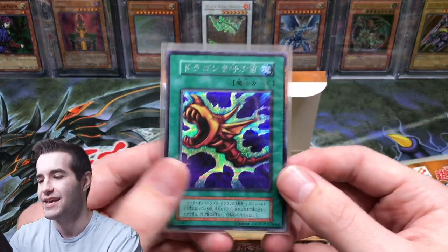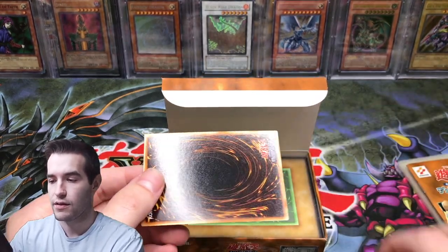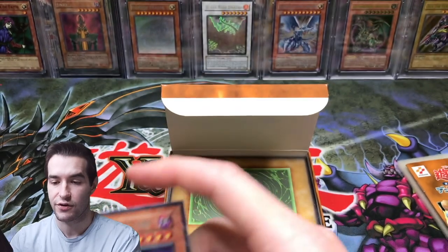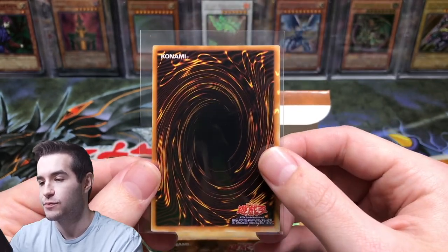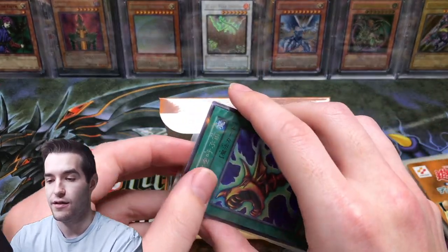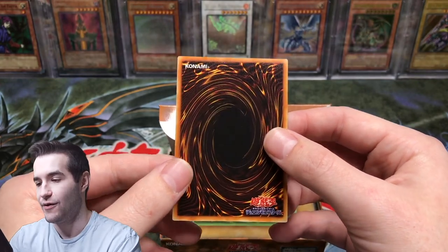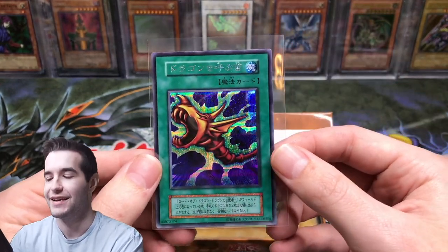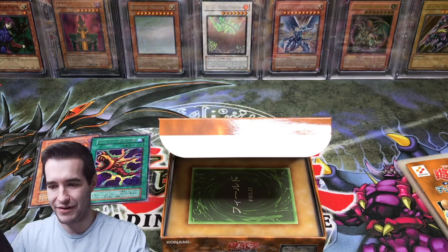It's in a sleeve — Japanese people know what they're doing. Oh wait, there's two cards in here — the Lord of D is in here too! Look at that, that looks absolutely beautiful and it's in great condition. Lord of D is low pop as well, so getting a PSA 10 is pretty tough, but this guy looks like he has a really good shot based on the centering. Then we have the Flute of Summoning Dragon which also looks absolutely amazing — we're definitely sending those in. The 1999 Japanese packaging was pretty good.